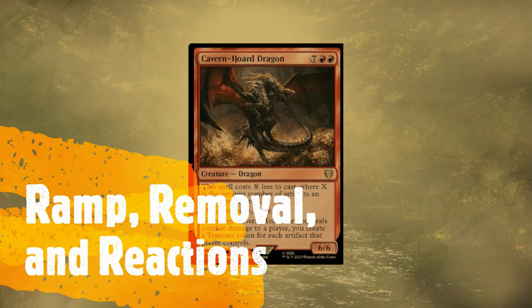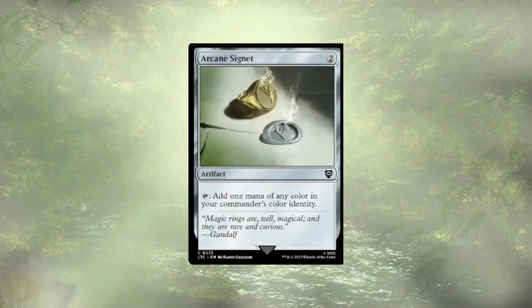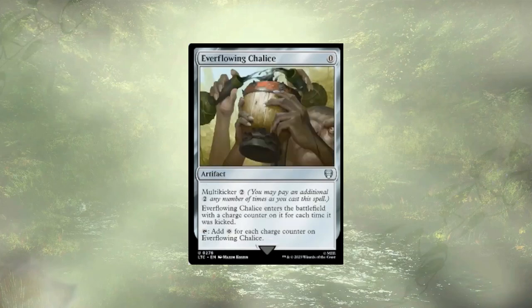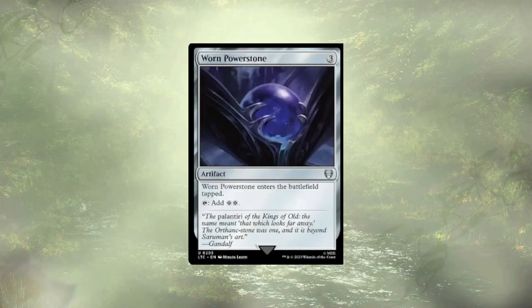Let's get back to our roots with the three R's: Ramp, Removal, Reactions. Cavern-Hoard Dragon will almost never cost us 9 to actually play. Though we aren't focused on recursion from the grave, we still have some recursion in the deck. This powerful dragon is going to create a ton of treasures for us when it connects, and with flying and trample, it will connect often. Aside from our dragon, we're really relying on mana rocks to ramp — Arcane Signet, Commander's Sphere, Everflowing Chalice, Relic of Sauron, Sol Ring, and the Worn Powerstone.